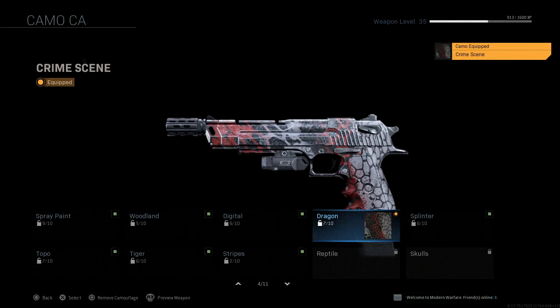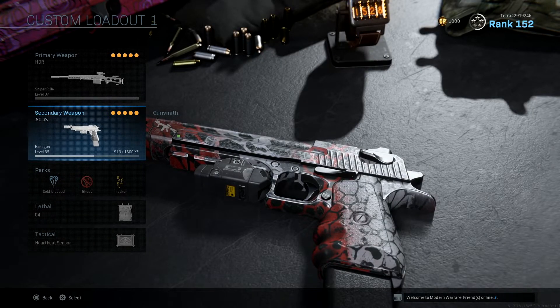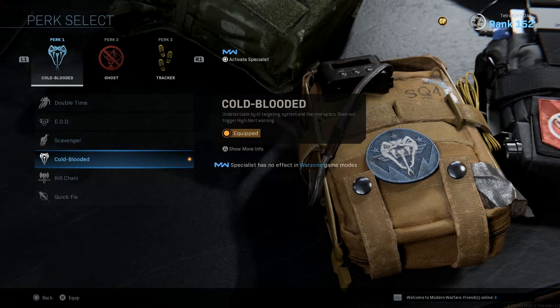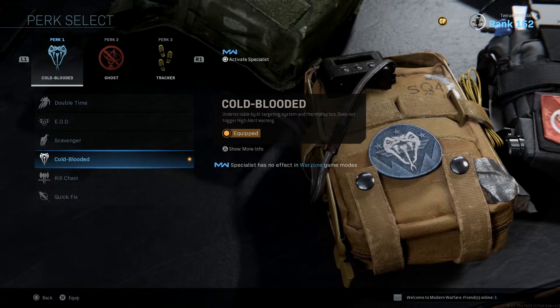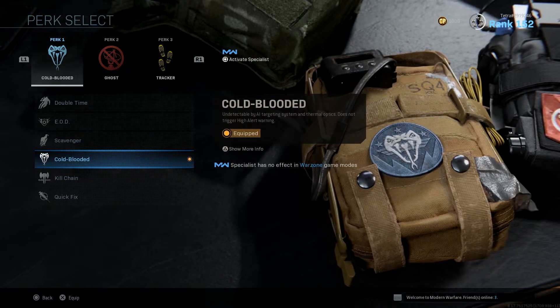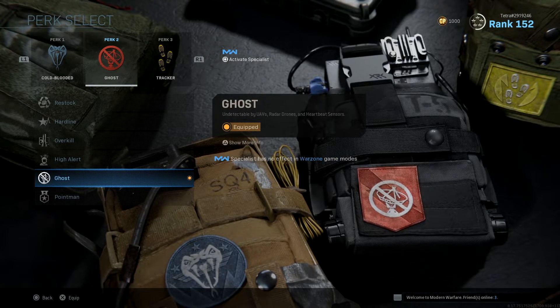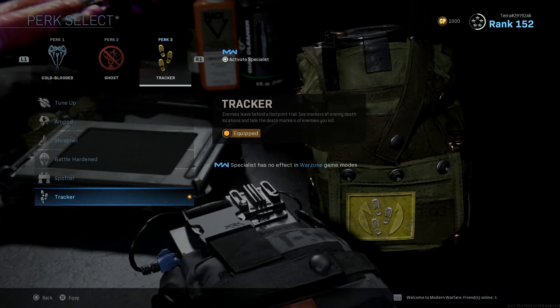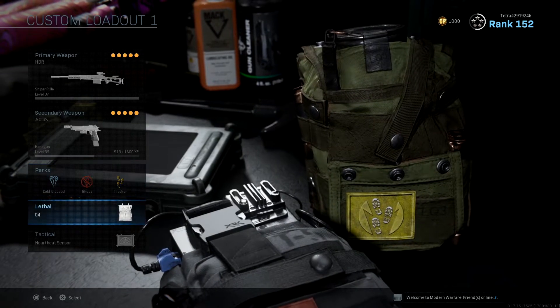Finish it off with your favorite camo and we're ready to go. Moving on to the perks: we are going to use Cold-Blooded so that we avoid enemy thermal scopes in a one-on-one sniper fight. We're going to use Ghost so that we are undetectable on UAVs, making us practically invisible on the map. And for Perk 3 we are going to use Tracker, which paints enemy footsteps on the floor so you can trace enemies from across the map or even when they're close — you'll always know where they are.